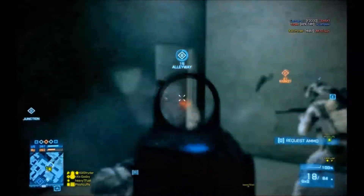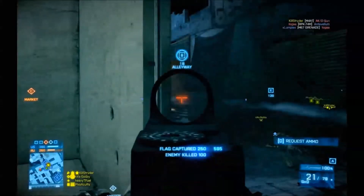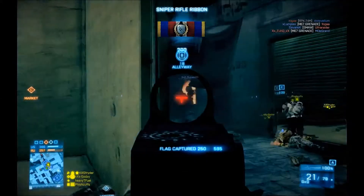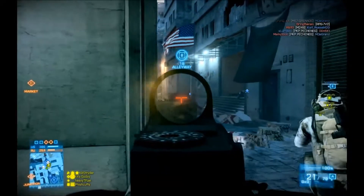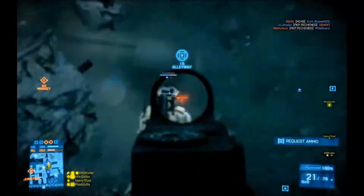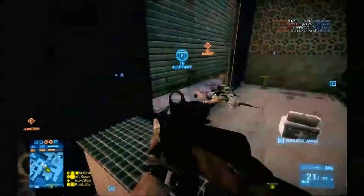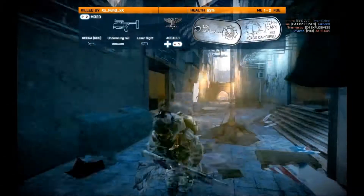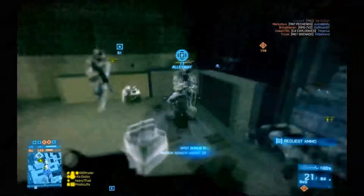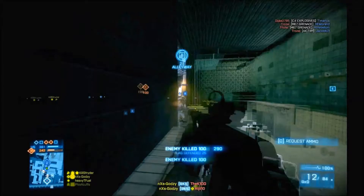There's a couple of people in here - we'll see if we can get one. Got one. A few people outside as well. When peeking around corners, we want to try to expose ourselves to as little danger as possible. There's guys behind us so we want to try and get some cover behind here - and get blown by an M320. This spot back here is a nice little cubby that you can peek down the alleyway. Nice double kill.